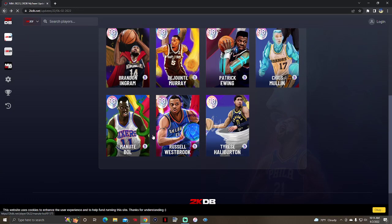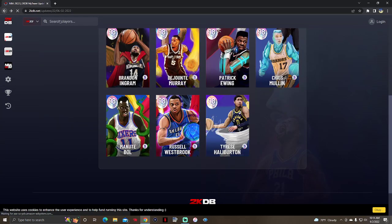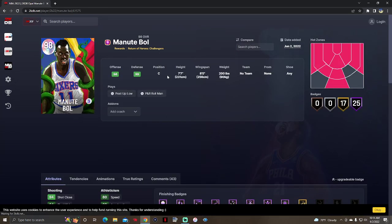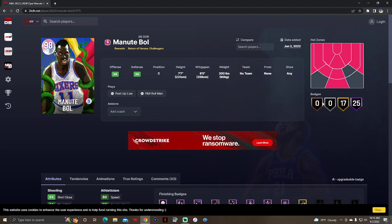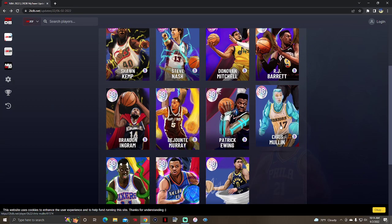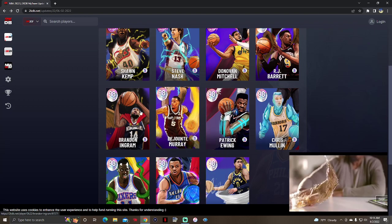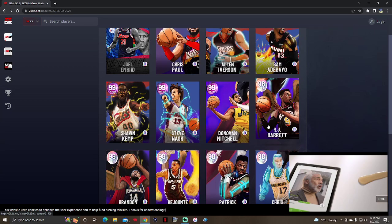We got Opal Tyrese Halliburton, Opal Russell Westbrook, Opal Manute Bol — 7'7, 8'5 wingspan, that card is going to be insane — Opal Chris Mullin, Opal Patrick Ewing, Opal DeJounte Murray, Opal Brandon Ingram, and Opal RJ Barrett.